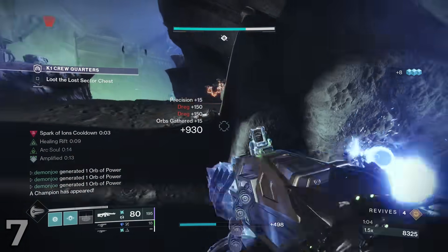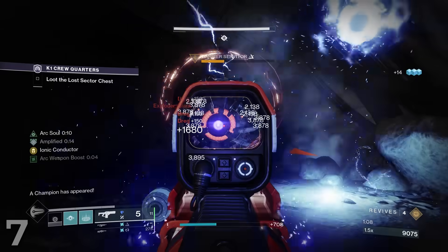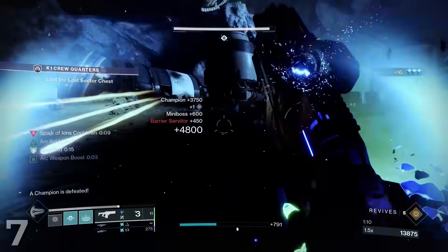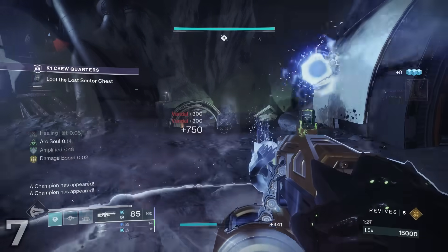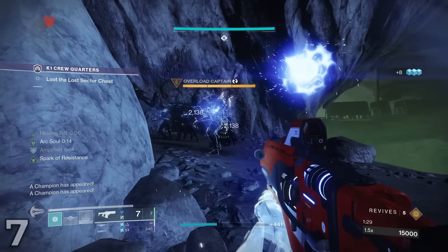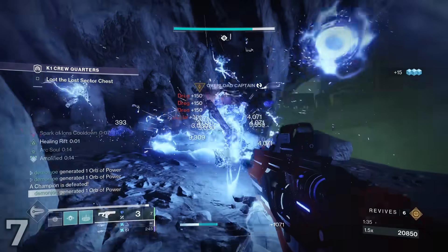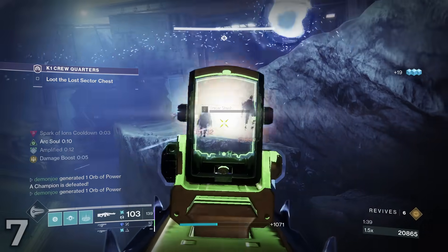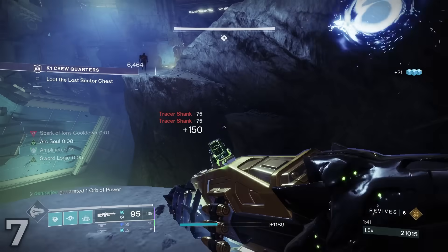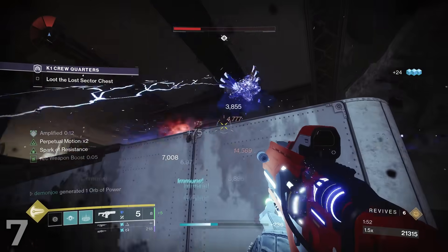So why exactly is Riptide still so highly regarded? Not only is it a pretty easy weapon to get — all you have to do is play Crucible — but whereas previously you could use Chill Clip to stun overloads with your stasis low and stun unstops in 2 shots by freezing and shattering them, this season we have Unstoppable Fusion as an artifact perk. The Riptide is doing the same thing that it always has done, but even better for this season in particular, despite the nerf.